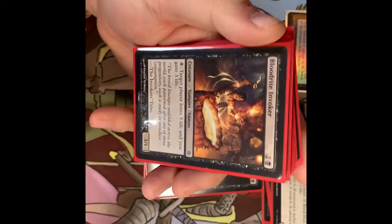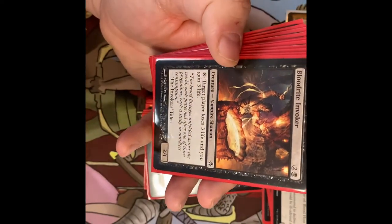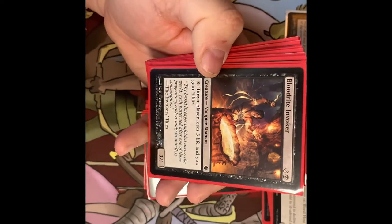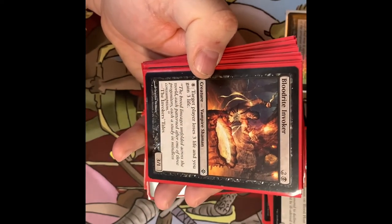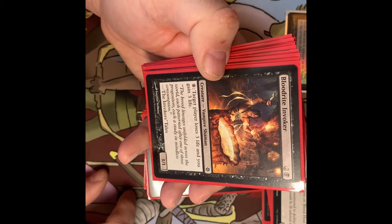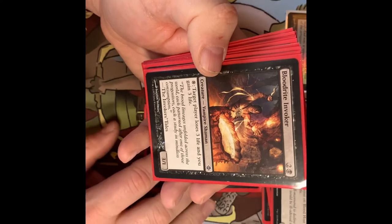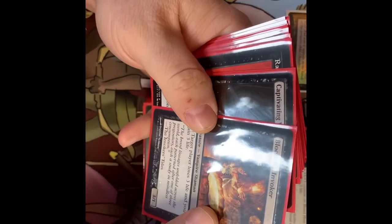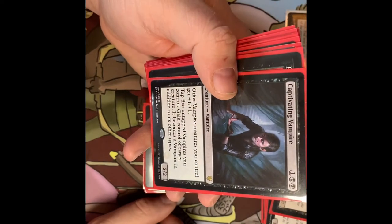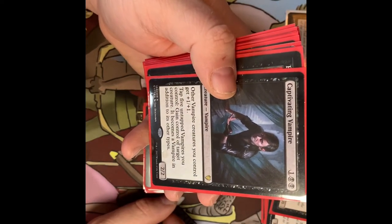You see a lot of the synergies between life gain — things get bigger, your opponents take damage, you gain more life. You can enter into a loop of life gain and life loss. Blood Rite Invoker — Vampire Shaman. Target player loses three life, you gain three life. Costs eight so it's usually just a creature to sacrifice to something else. Captivating Vampire — other Vampires you control get +1/+1 as an anthem effect. Tap five untapped Vampires, gain control of target creature, it becomes a Vampire in addition to its other types.